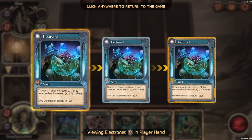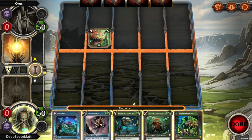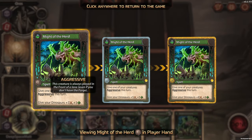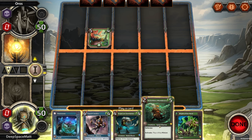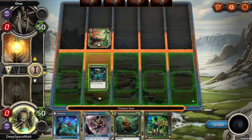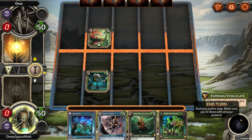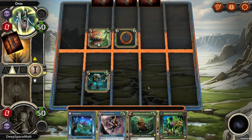Choose an enemy creature — if that creature has increased attack, this is free, and give it minus five. Give one of your creatures aggressive this turn: this creature is always played in the front lane, even if you don't have the forge. And give your dinosaurs plus three, plus three — that seems great. I want to save the Epoch Soldier. Let's just go with this just to oppose.